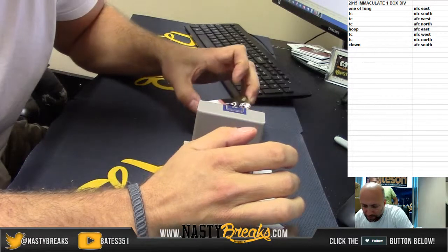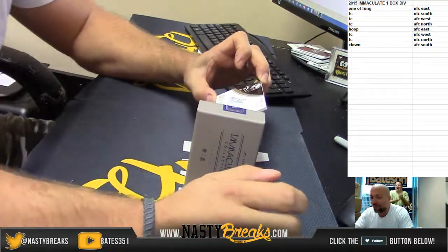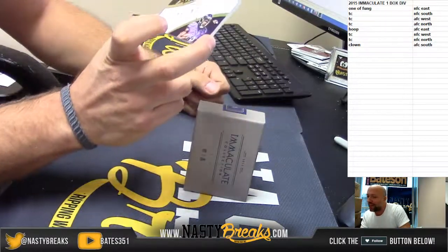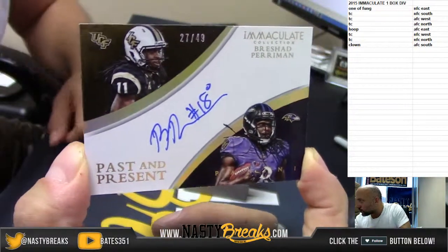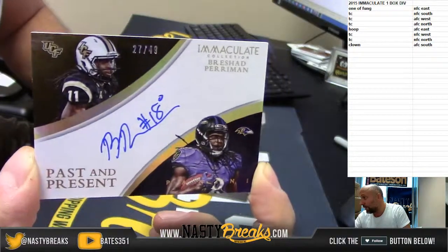Past and present — it's the same guy wearing two different uniforms, past and present. Number 27 of 49, Brashad Perryman — I'm in love with the UCF and Baltimore Ravens. For the division we're gonna go with the Ravens on this one. I thought that was a dual auto — I mean, can you blame me?